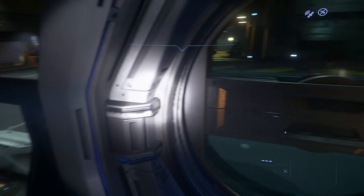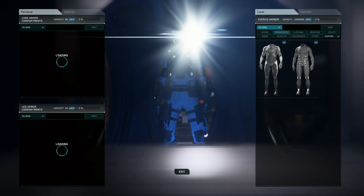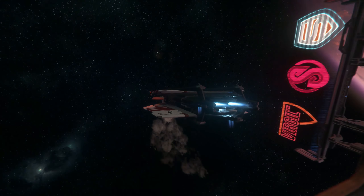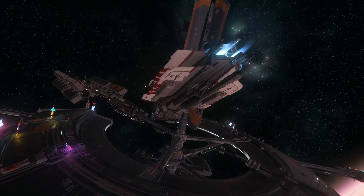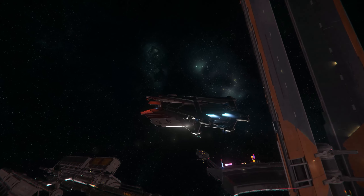Aurora is a light fighter. It's got an interior where you can stand, a cockpit area, sleeping area, and inventory. You can also enter from two sides. The ship is faster than Mustang Alpha, it doesn't have more firepower — it's got four size one weapons, two of which you need to purchase yourself. Thus far it's been the better variant because of the inventory and the sleeping area.